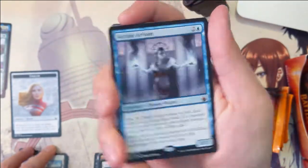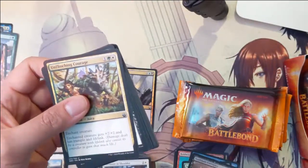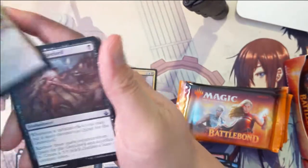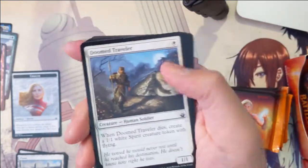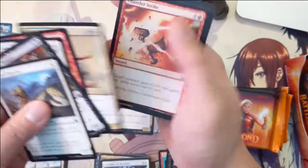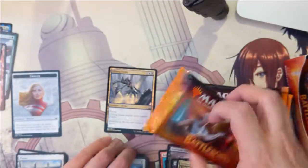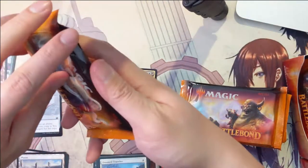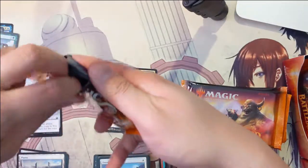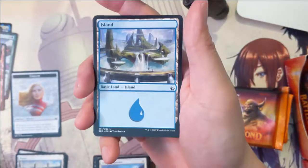Ooh, Arcane Artisan — alright we got a mythic! Don't think that's any of the crazy good ones. Doom Travel, I always like that card. One card I definitely want to pull is True Name Nemesis. When I first read that card I couldn't believe what I was reading — just protection from a player.